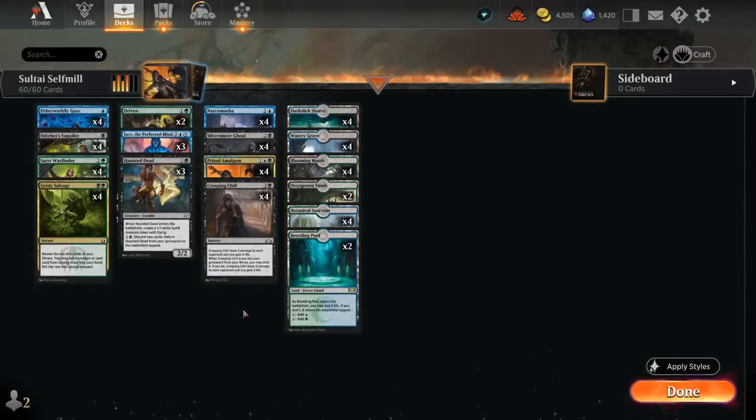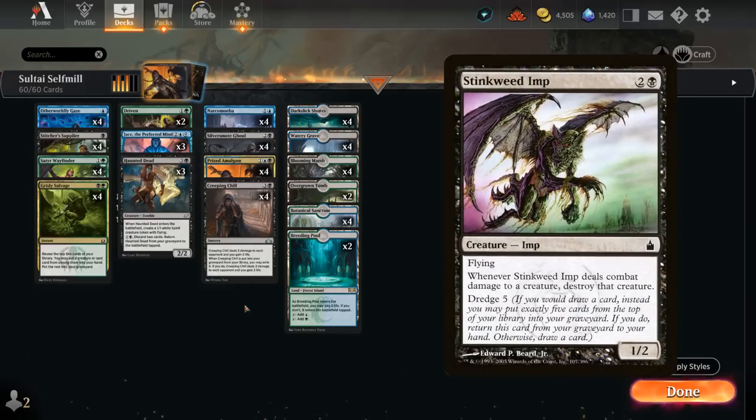Hello and welcome to another Explorer Games video. Today we're going to look at a blue, black and green — or Sultai-colored — self-mill deck, sometimes also referred to as dredgeless dredge, as the deck features a lot of the same graveyard payoff cards you might see in a dredge deck in older formats, but we lack those same dredge enablers used to put a lot of cards in our graveyard in the first place.